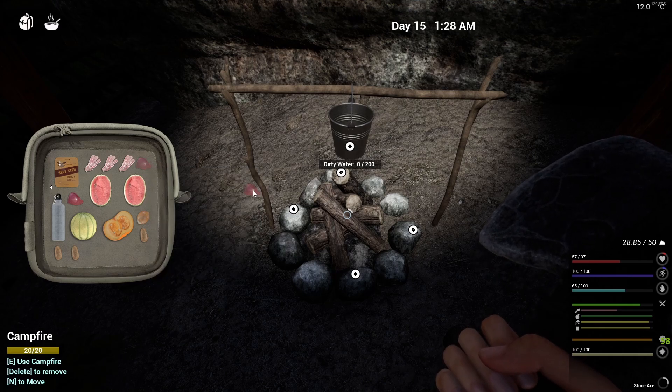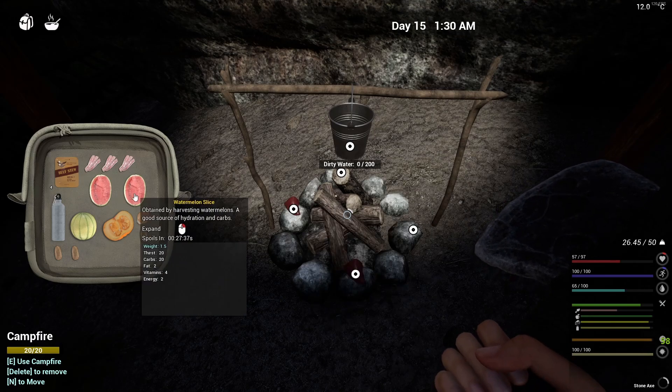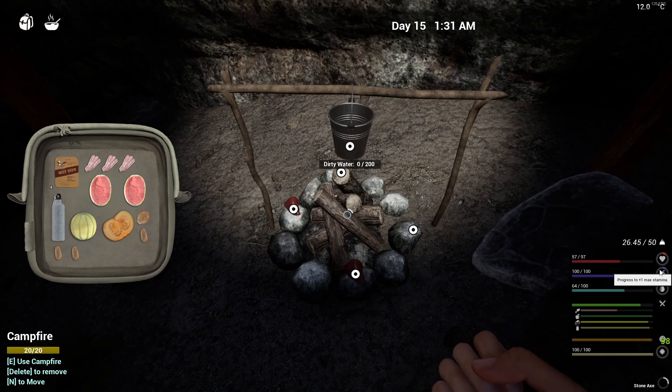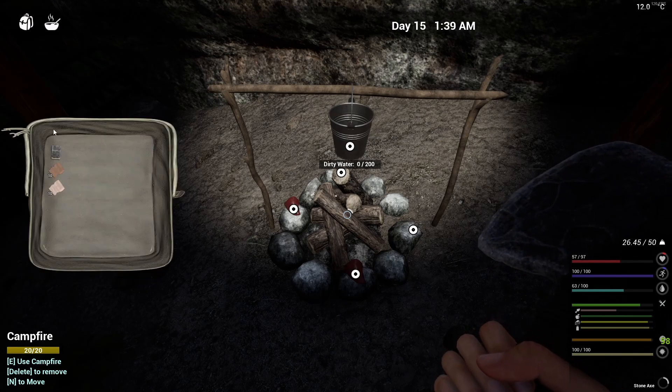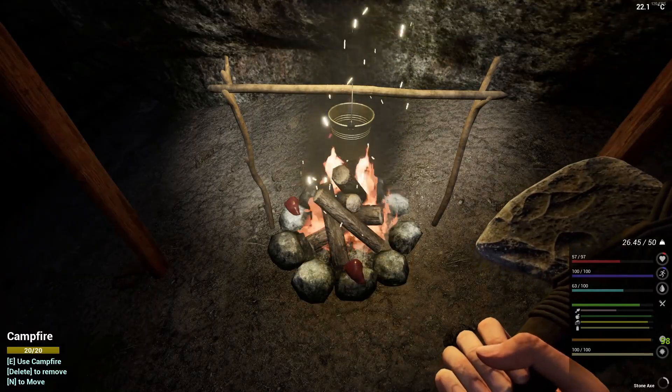If you're butchering meat or animals you're going to get raw liver - you're going to want to cook your raw liver. Especially meats and foods, if you cook those they'll give you better stats. If you look over here by your stats at your health bar, stamina, and water, you'll notice there's a circle and as that circle fills up you can get plus one to your max stats. If you've died three times you've lost three hit points from 100, but you can climb above 100 - the maximum is 200. Once this bar fills up you'll get plus one, and to do that you have to cook specialty foods. The liver gives plus 0.05 per liver.